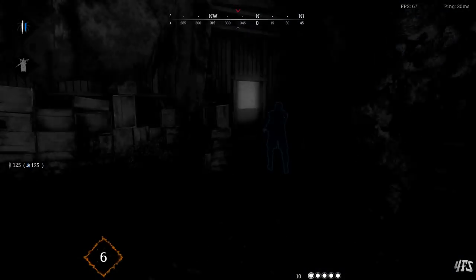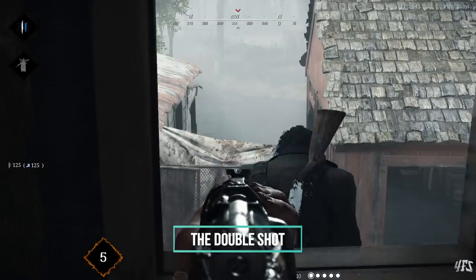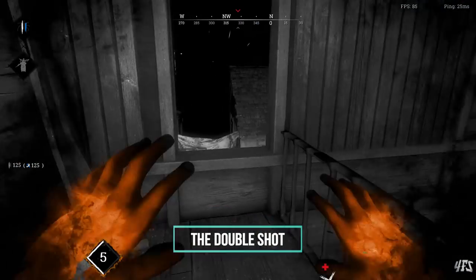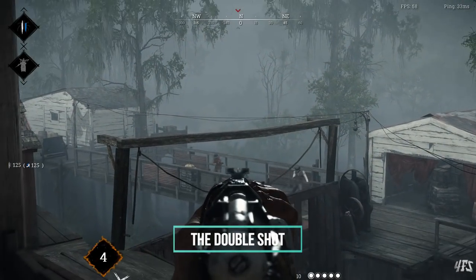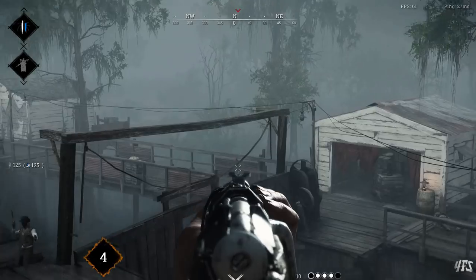Tactic number one is the double shot. This is an extremely simple technique to use while springing an ambush, or taking any opening shot on unsuspecting hunters. You and your partner aim at the same enemy and shoot at the same time. This doubles your chances of landing a headshot, and even if you both miss the head, a double body shot with long ammo rifles will guarantee a kill at most ranges.